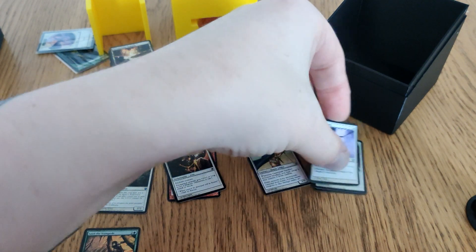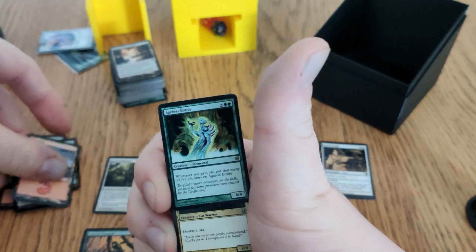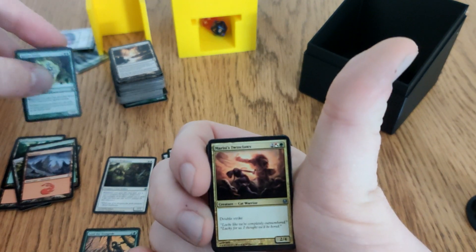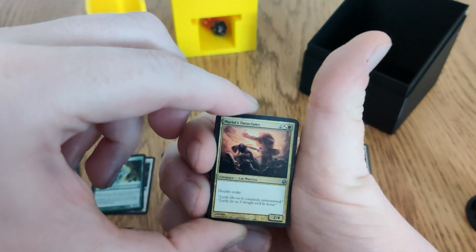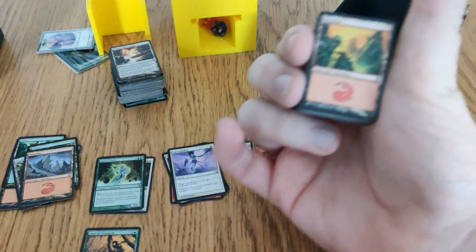Righteousness feels more like interaction since it can only be used on a blocking creature. On a Mountain. You'll see a lot of basics here. Ageless Entity: whenever I gain life, put that many one-one counters on it. There's a life gain theme because I didn't have much of a choice. Marisi's Twinclaws: double strike — joins the 'I need more creatures' theme.